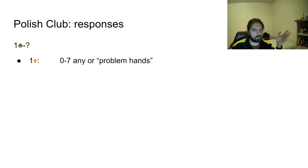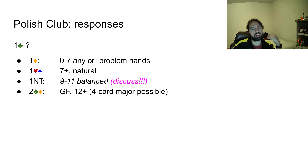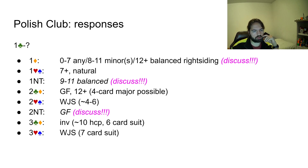Now let's look at the responses to One Club. One Diamond is 0 to 7 any, or some problem hands I'll talk about later. One Heart or One Spade is seven-plus natural. One No Trump is about 9 to 11 unbalanced — please discuss with your partner, as this is one way of playing it. Two Clubs or Two Diamonds is game-forcing 12-plus. A four-card major is possible. Two Spades is a weak jump shift. Two No Trump is game-forcing 12-plus — please discuss as some people play it as 11-12.